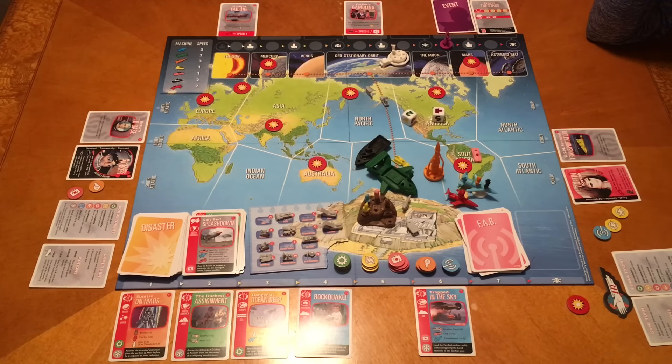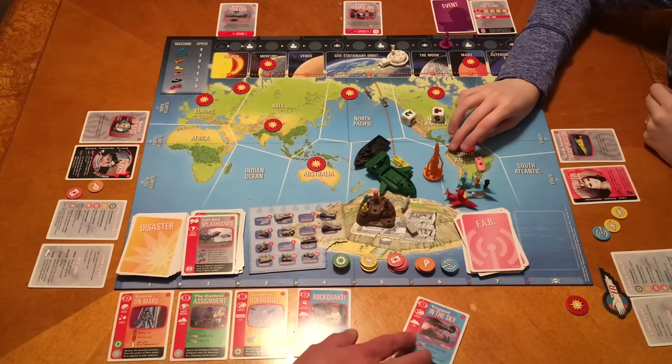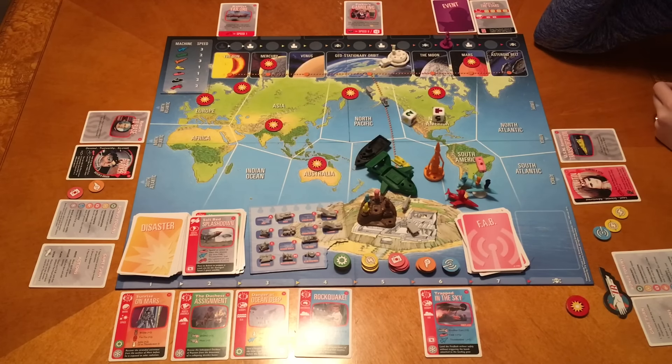I could roll for the Europe one but that's in London and I'm in South America. I have one action left - where do I need to go? I don't have any greens at the moment. I'm most likely going back up to space for Sunrise on Mars, then I'll bring John down for the Europe one. Brains is on Tracy Island - I'll put him on my ship. Actually, I've got one action left so I'll fly back to Tracy Island.